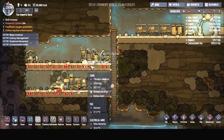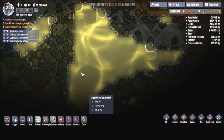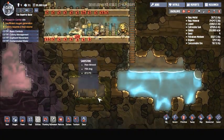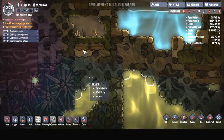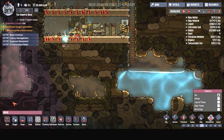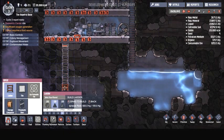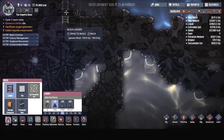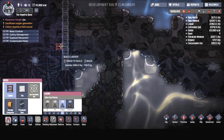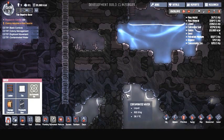Now once we have our farming tech, we are probably going to focus on plumbing and water, so that way we can find a way to access all this contaminated water and get some clean water out of it. To be able to do that though, I am going to dig down from here and then dig our path this way towards the contaminated water.